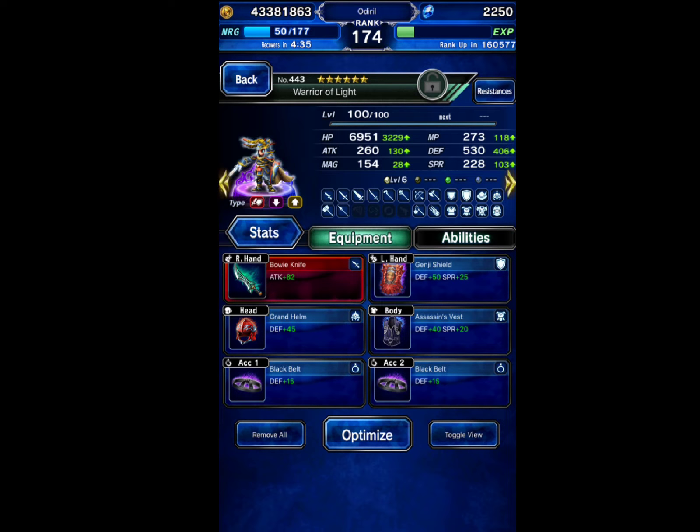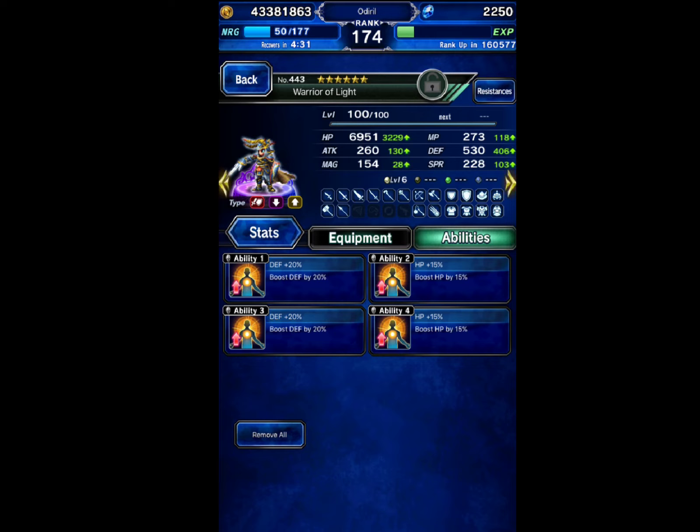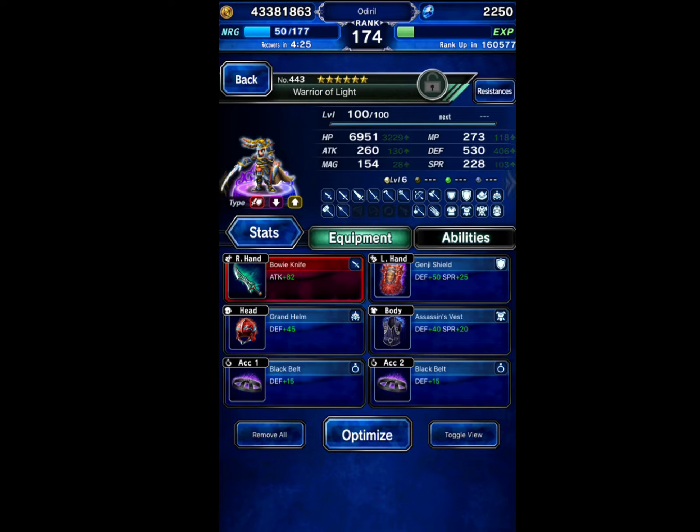The third unit is going to be Warrior of Light — he's going to be our cover tank. Since I've been told 100% dodge isn't budget, I'll be using only craftable materias and also equipment from story mode, only one trust mastery and also one trial armor.